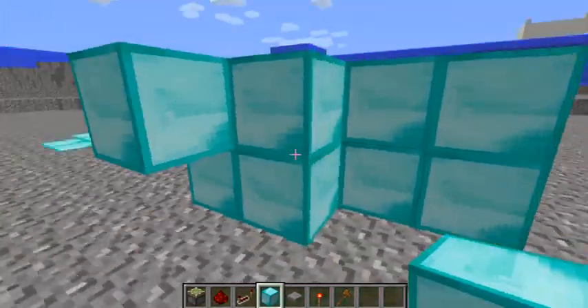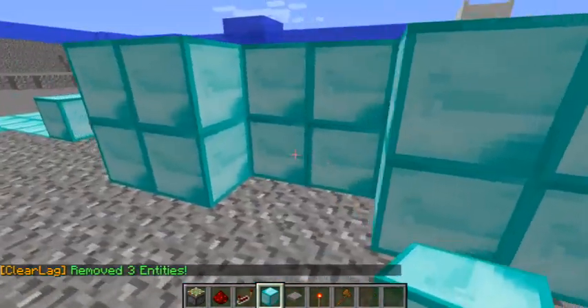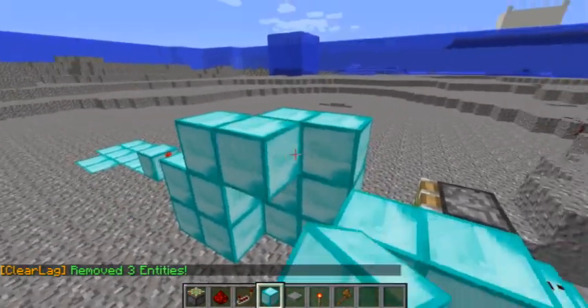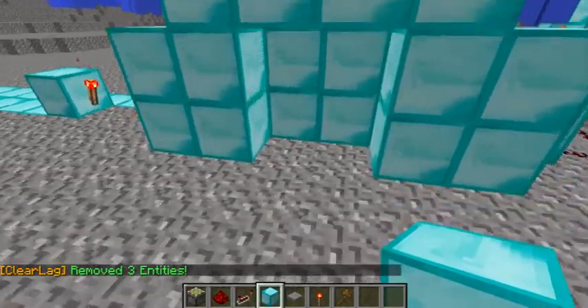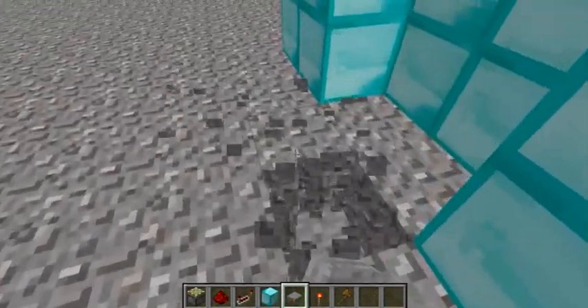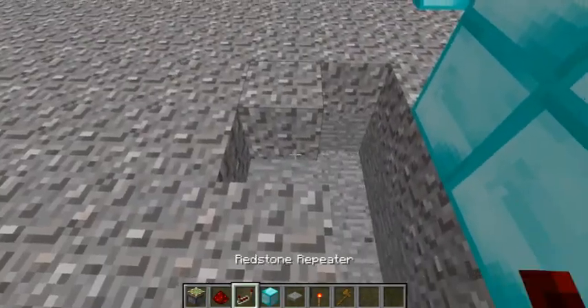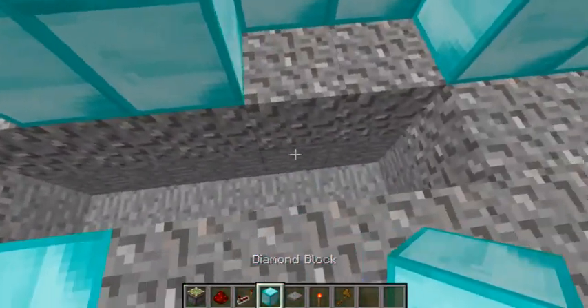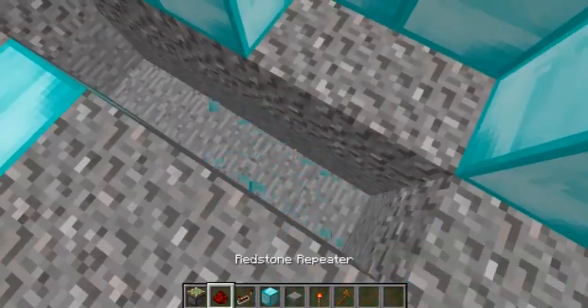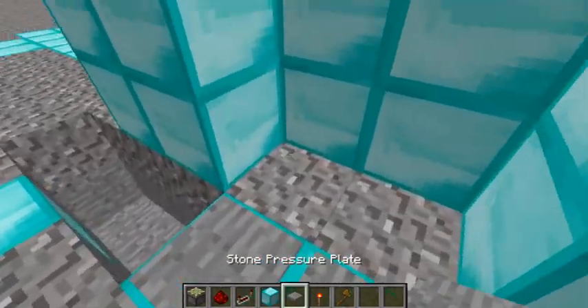If you guys want your pressure plates, you can — I'm going to be using pressure plates. You guys can use a button if you don't want to hook up the pressure plates, but pressure plates I'd say are a lot better. So I'll put two pressure plates here, and then put Redstone underneath it. You're going to need your pressure plates right there.